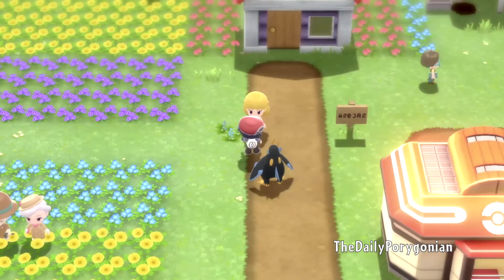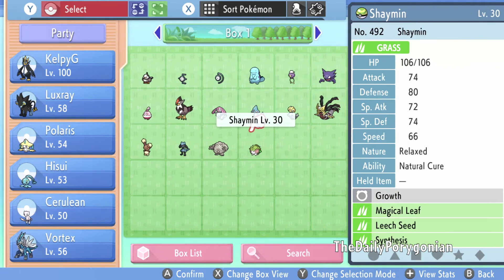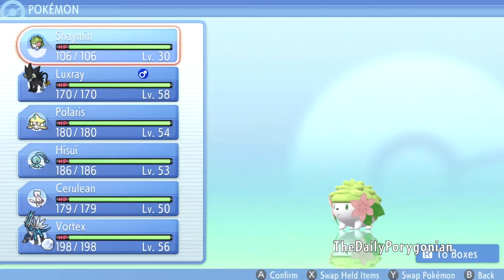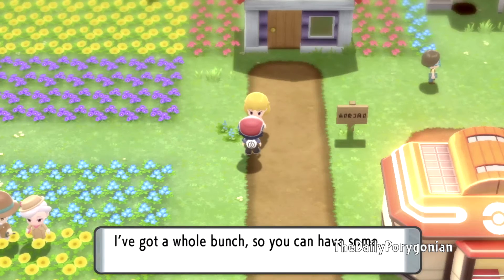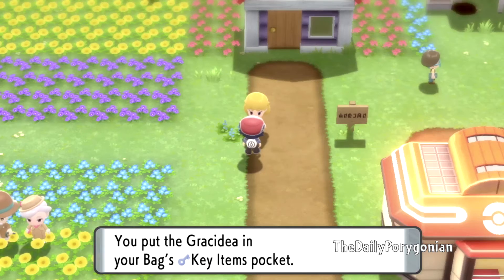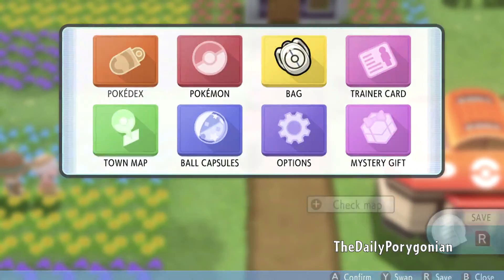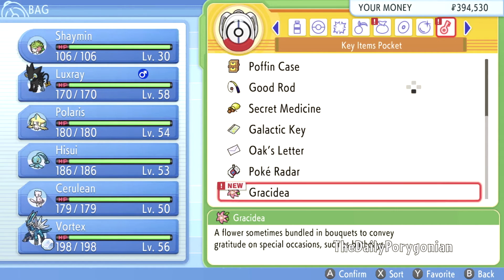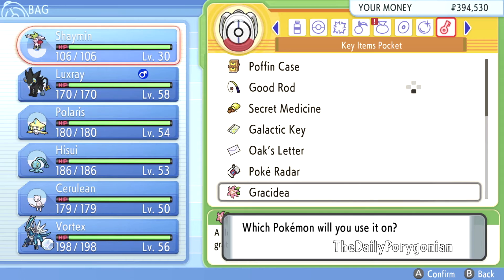Do you know about Gracidea flowers? They're given as bouquets to express feelings of gratitude — it's an enduring tradition around these parts. If we put Shaymin in our party, we'll be able to get one of those Gracidea flowers. And yes — if you have that Pokemon, you should also have some Gracidea flowers, so you can have some. You obtain the Gracidea! It's a key item. Basically what it does is let you change Shaymin's form, which is really cool — though I believe the transformation is temporary. It's a flower sometimes bundled in bouquets to convey gratitude on special occasions such as birthdays.